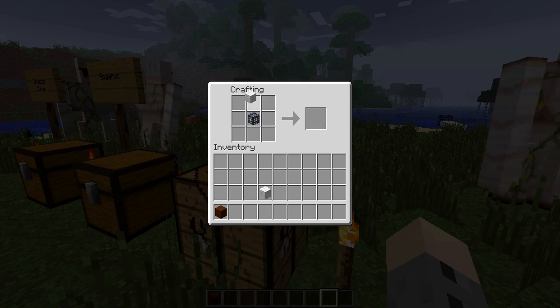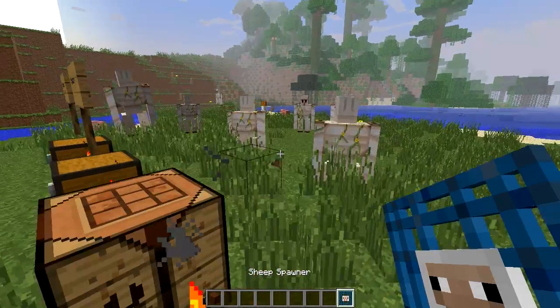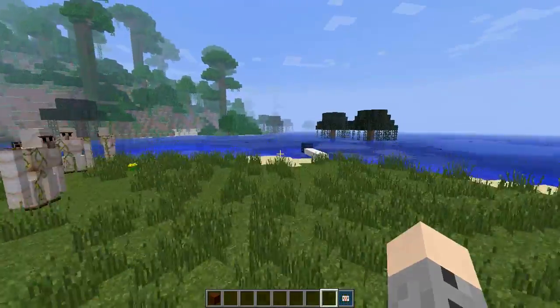For example, if you have some wool, you can combine wool with a monster spawner and you will get yourself a sheep spawner. With ink sacs you can craft yourself a squid spawner.